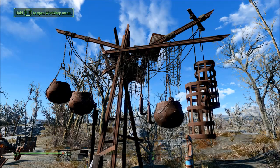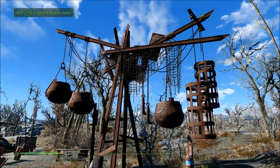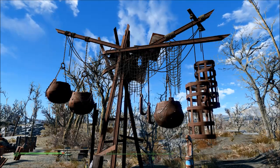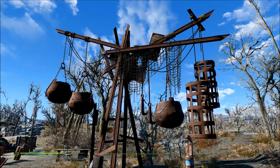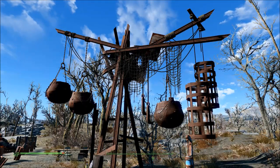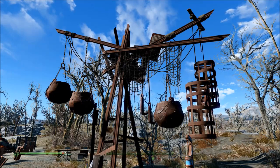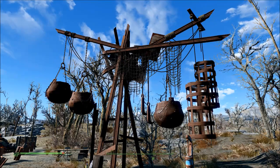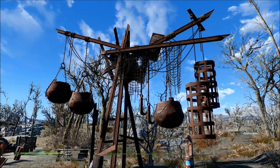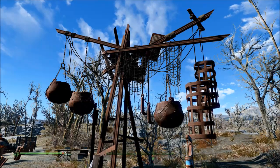I'd almost go five stars if it wasn't for the lack of a built-in chem station and the missing build border — you need the chem station to make almost everything, especially with Freemaker and FreeCrafter. Settlement builders: put in a chem station and I'll give you five stars and a double thumbs up. Thanks everybody for checking out my mod review — we'll have another one next week. Toodles!